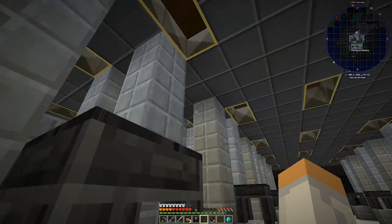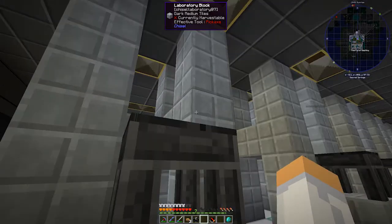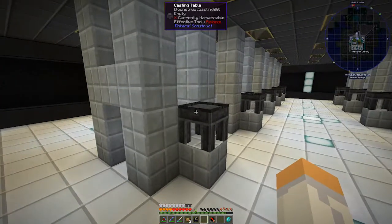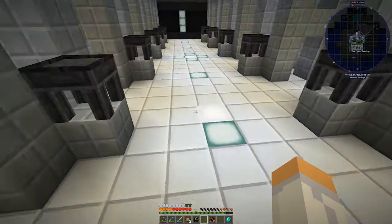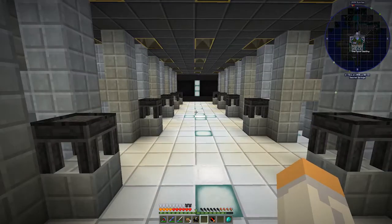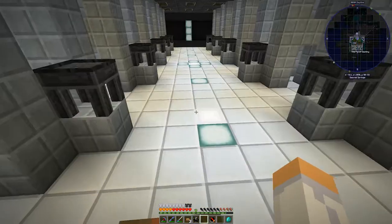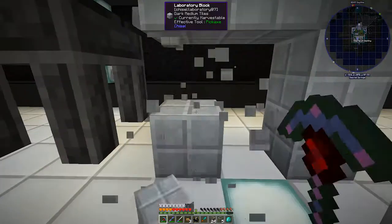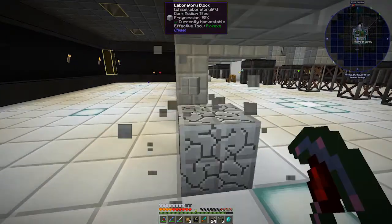I set all these things underneath the center here so that it would still emit light. We're going to put the milking thing here and put glass panels around all the cows. They're going to get milked, and on top of each one of these casting basins is going to be a fluid tank. The fluid tanks are going to empty into an ingot cast, and that ingot cast is going to go back into our ME system. I also want to change the bottom of these blocks to factory blocks.